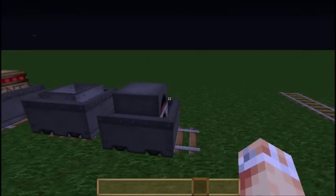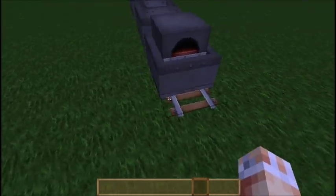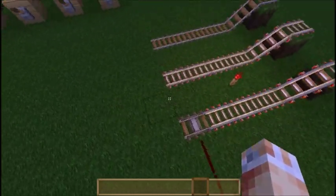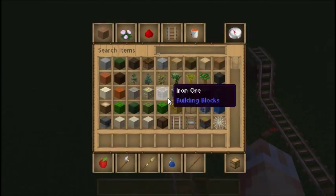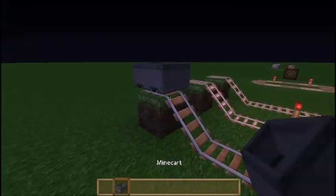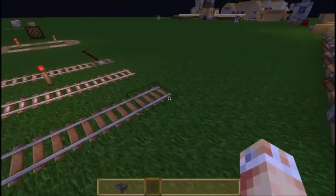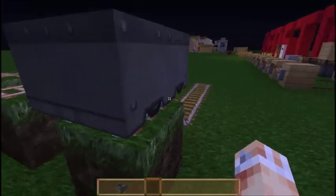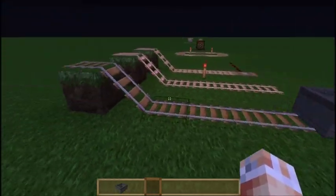Then we've got a furnace here, and as you can see it's just fallen off the rail. So we've got three basic types of rail. I'll grab a Minecart and place it down on the top here — this is the basic rail. It does nothing; it just transports our cart from A to B. Let's go ahead and give this guy a push, and you can see it travels along the rail.